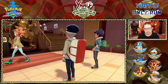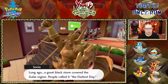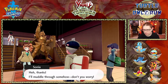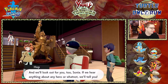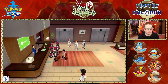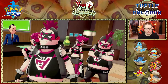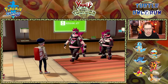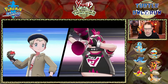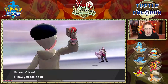Motostoke was one of the cooler places. We're not facing Marnie here — this is Team Yell, not Team Skull. I've been playing too much. You can see Marnie's face in the flags — I never noticed that initially. Usually these guys have dark type Pokémon, but in the randomizer this guy starts off with a Noibat.